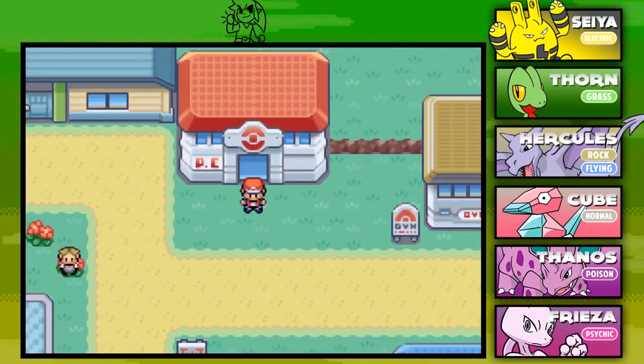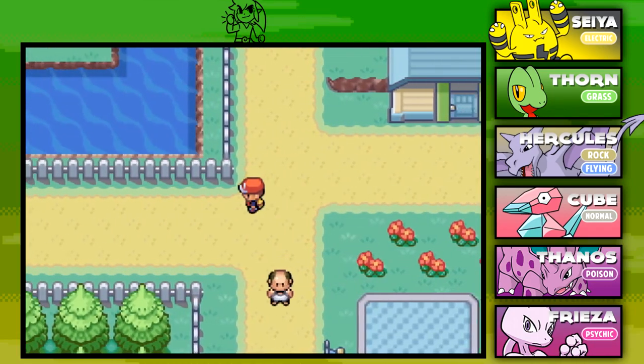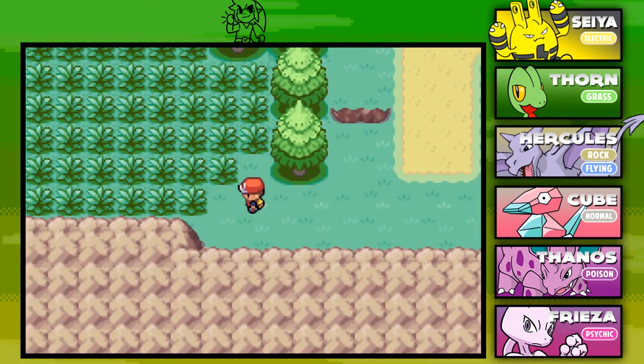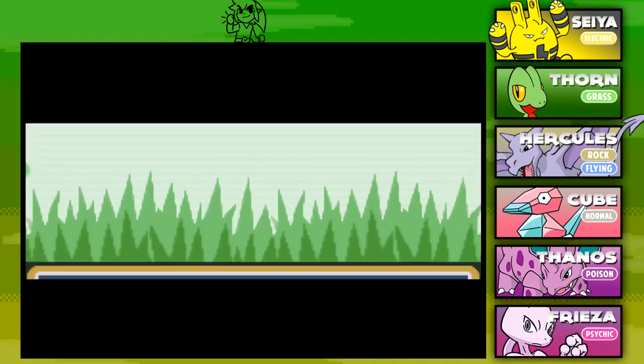Hello there, my friends, and welcome back to my randomizer Nuzlocke challenge, a Pokemon Leaf Green version. I'm Purple Rodri. Last time we made our way through Mount Moon and we arrived here in Cerulean City. Now as you guys know, I ran past a route that we can catch another Pokemon at, so I'm gonna go back to it. This is Route 4. I have 10 Pokeballs ready to go.